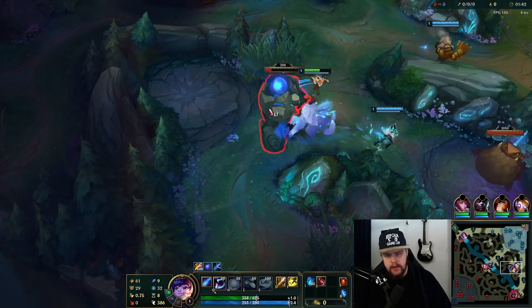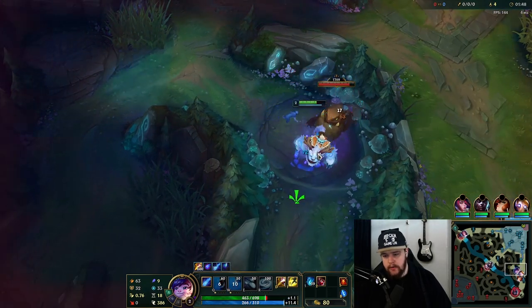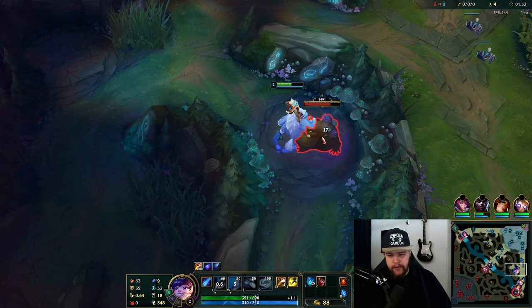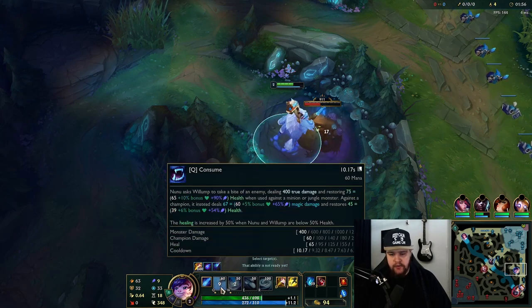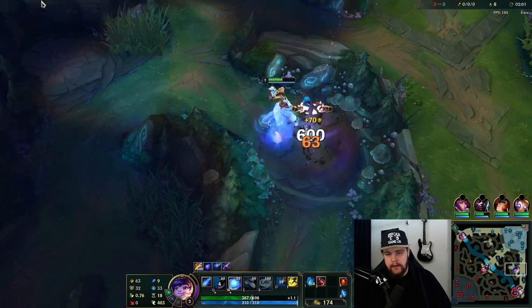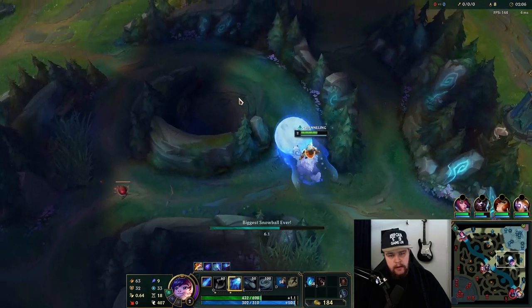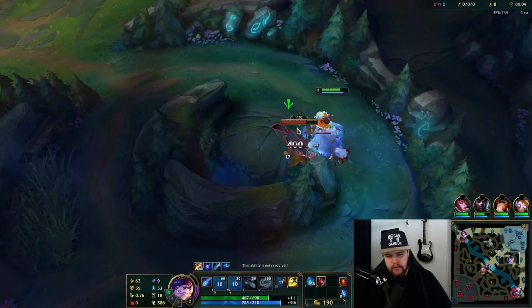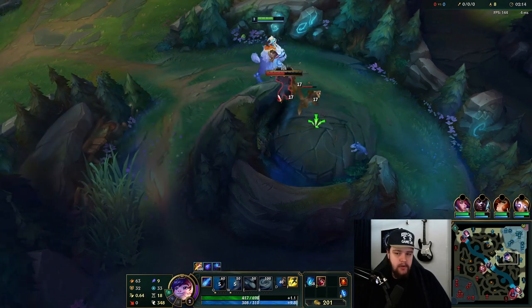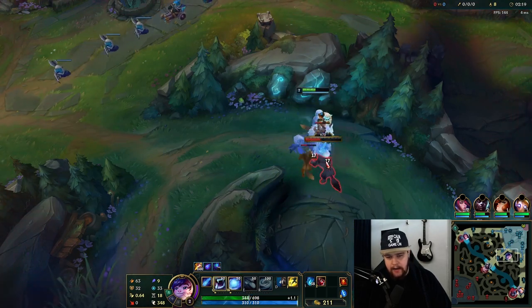I'm getting a pretty solid leash - thank you. So for Nunu's abilities, his Q is just a bite. It does a bunch of true damage, scaling up to 1200 true damage, which is obviously great for smite potential. It gives healing, and you can use it on minions - for example in a minion wave if you're low HP the healing gets increased. It's just a great sustain tool and can be used on champions for damage as well.